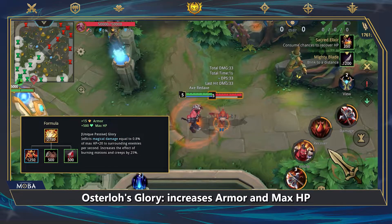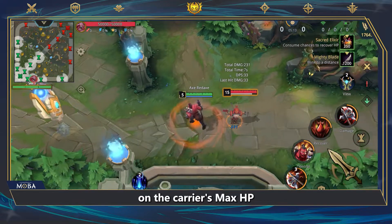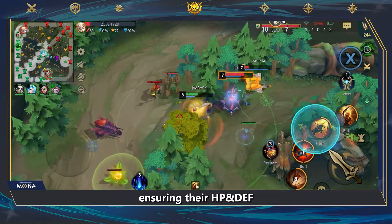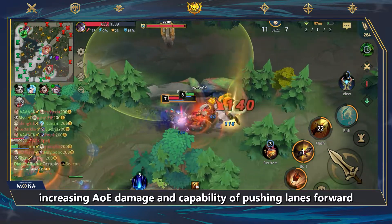Osterloh's Glory increases armor and max HP. Its unique passive Glory inflicts magical damage based on the carrier's max HP to surrounding enemies per second. Osterloh's Glory is an essential item for tank heroes, ensuring their HP and defense, increasing AoE damage and capability of pushing lanes forward.